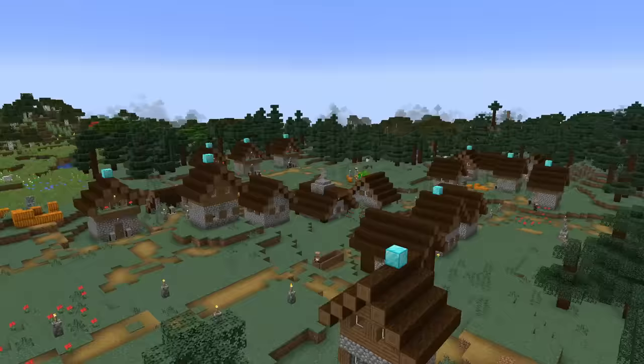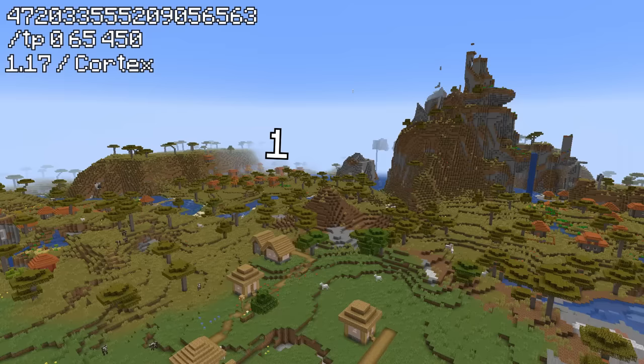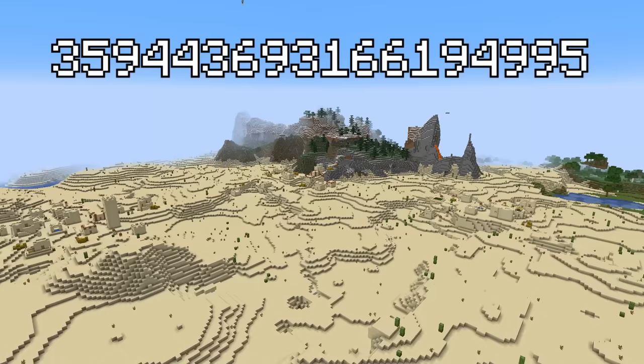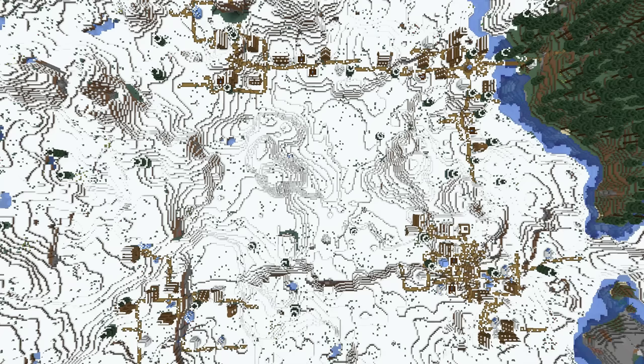Now that seed might have had a lot of blacksmiths, but what about a seed with the biggest village, or should I say city, that has been found in Minecraft? This seed has 4 different villages pretty much connected to each other, making a massive quad village, with this huge mountain in the middle, all only a few hundred blocks from spawn. And the coolest bit is that every seed on screen right now has all the villages in the same spots, but different terrain and biomes, giving you multiple options for your own survival world.